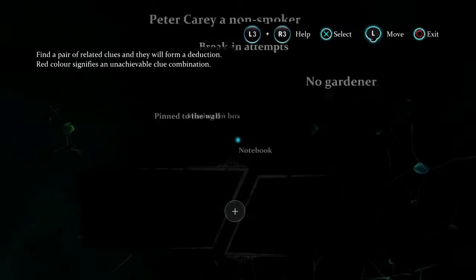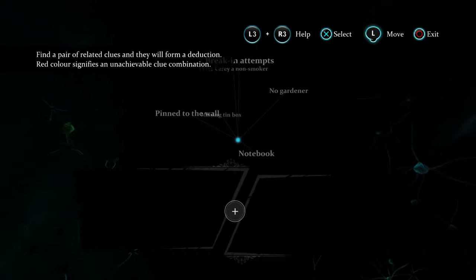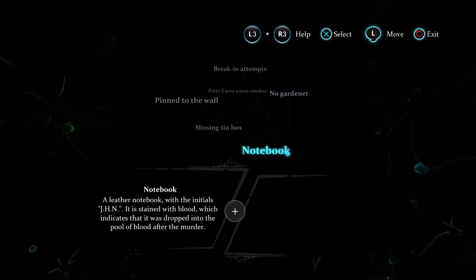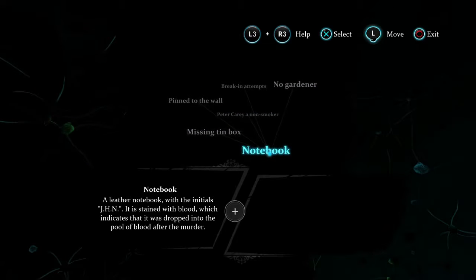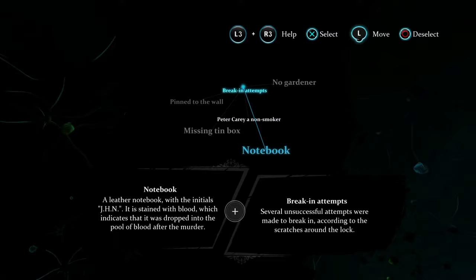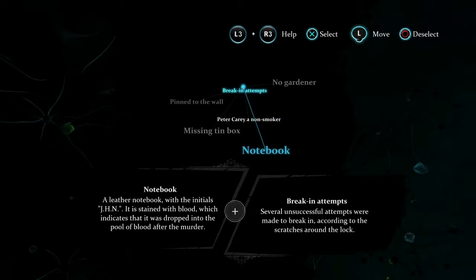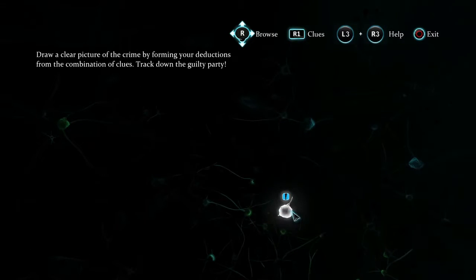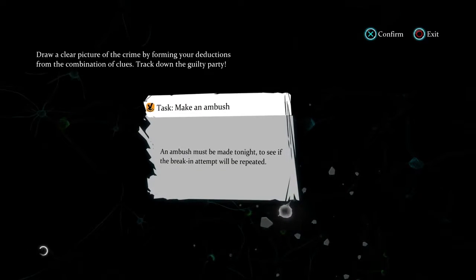Welcome to the deduction space. This area contains all pertinent information, evidence, clues, and mental notes of Holmes' possible reasonings, ideas, and conclusions. Two clues equate to a deduction and a deduction may lead to a task, allowing you to move on in the case. Our association has led to a task — we must ambush whomever was ill-equipped to break in and retrieve his notebook, assuming he will return tonight.